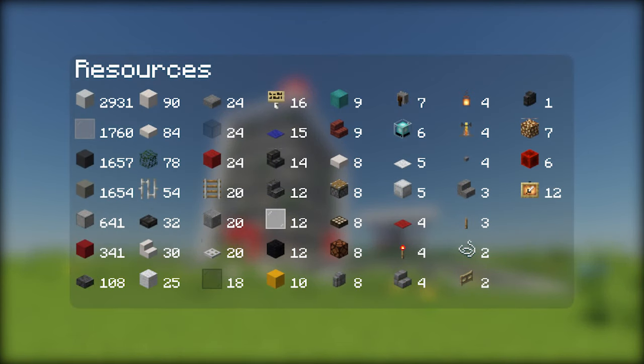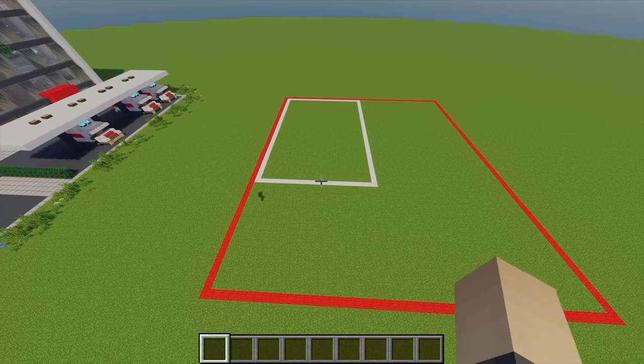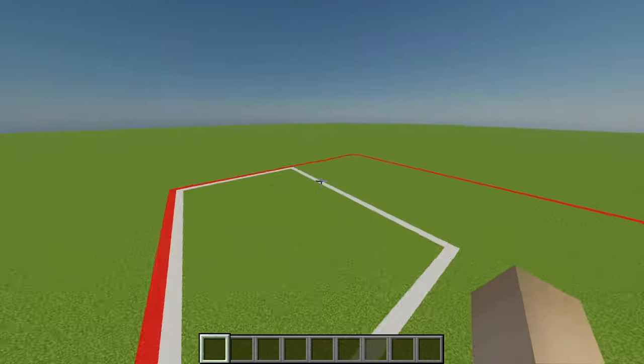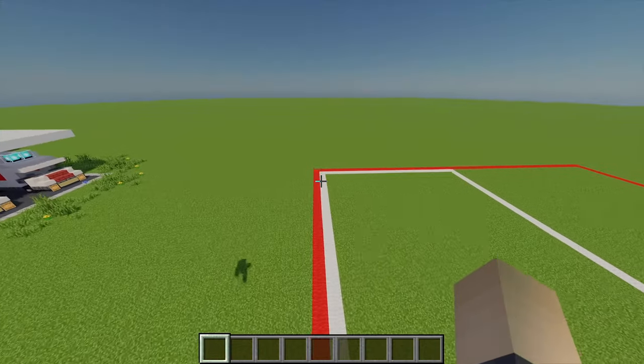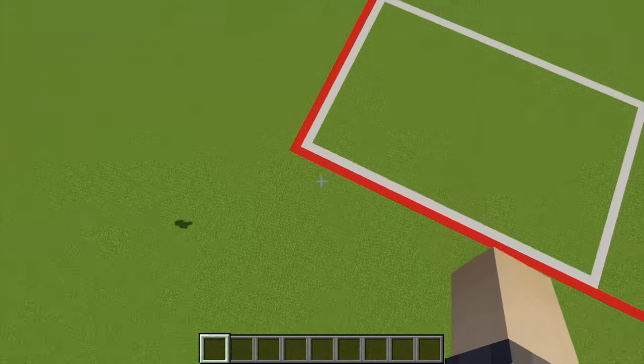Here are all the materials that you will need for the exterior. The plot of land for the whole area is 54 by 48 blocks, but for the hospital itself that is 23 by 35 blocks. Just before I start, make sure the guides have been placed properly — the white hospital guide should be touching the top left hand corner of the main red guide.